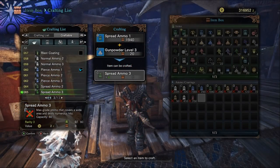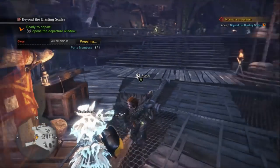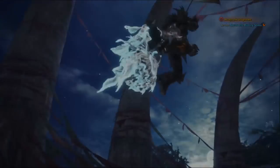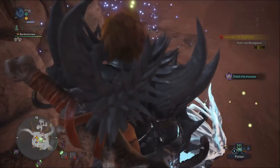For recommended gear, bring mega potions, vitality mantle, and I also recommend some flash pods — we'll get into that later. I'm unsure if the fireproof mantle will work since Bazelgeuse does have a few fire attacks, but when I recorded the fight I didn't use it. It probably wouldn't hurt to have, though.